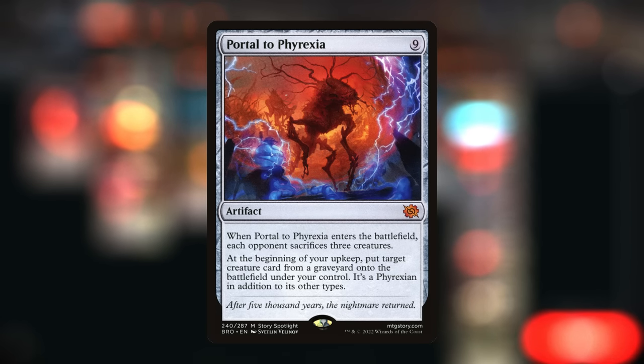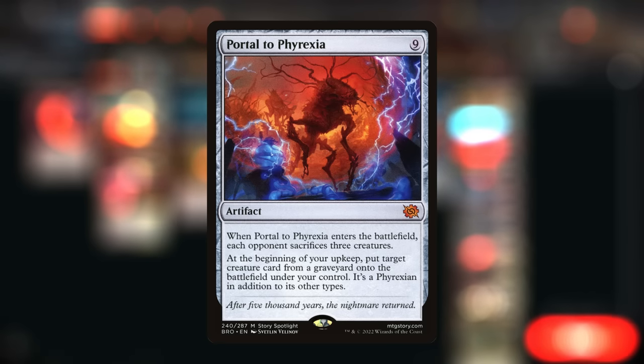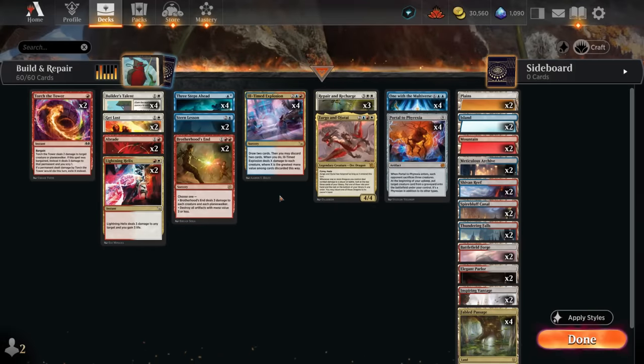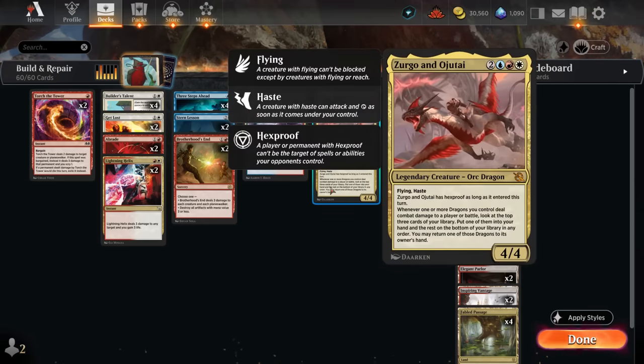Portal to Phyrexia is the actual win condition in the deck since we don't really have many creatures to close out the game. It's a nine-mana artifact — when it enters, it makes the opponent sacrifice three creatures, and then at the beginning of our upkeep we get to reanimate a creature from any graveyard and put it onto the battlefield under our control. Hopefully the opponent has creatures we get to remove and then reanimate. If the opponent doesn't have any creatures — like a pure control deck or red-white tokens — then we still have Zirgu and Ojutai as a backup plan. This 4/4 flyer has haste and comes down with hexproof as long as it entered this turn, so we can play it immediately and hit the opponent.